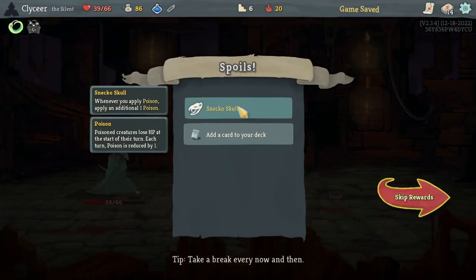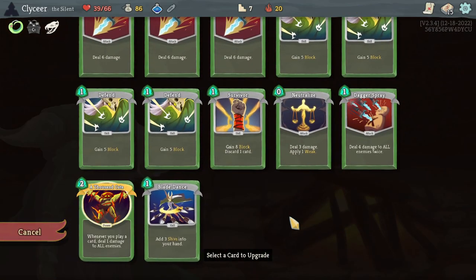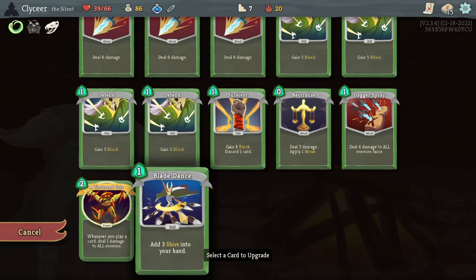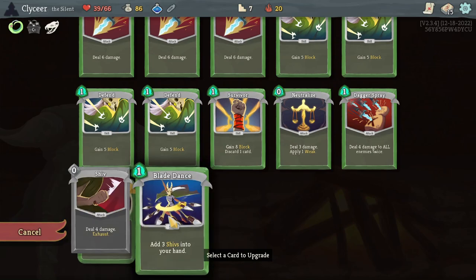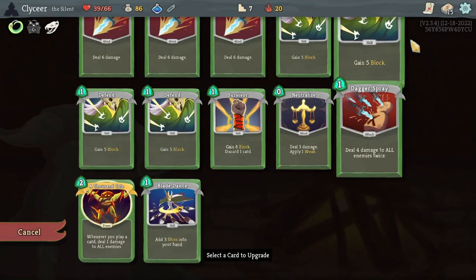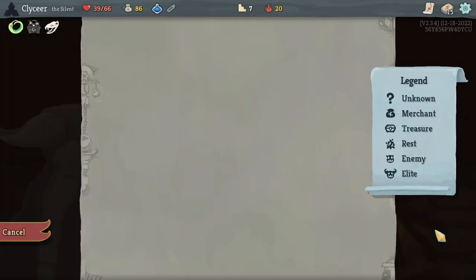Good fight. Sneck of skill. Blade Dance. If I get thousand cuts in play and I draw Blade Dance, Blade Dance plus adds one damage — or well, five. Thousand cuts plus adds six. So I guess I upgrade thousand cuts, but early in the fight, Blade Dance plus is better. You don't necessarily draw thousand cuts turn one. Actually, I'll upgrade Blade Dance.